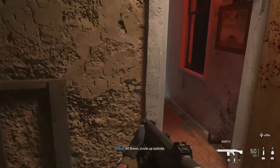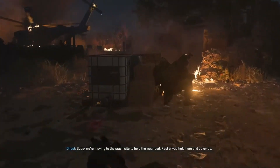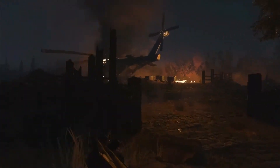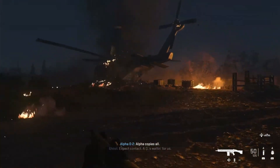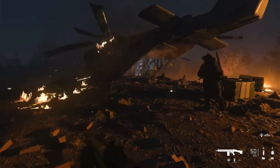Bravo, circle up outside. Ghost, Soap — AQ's working with some good gear. We're moving to the crash site to help the wounded. Rest of you, hold here and cover us. Alpha-02, Bravo-07 — building 2's secure. We're coming to you. Alpha cup is on! Expect contact — AQ's waiting for us.